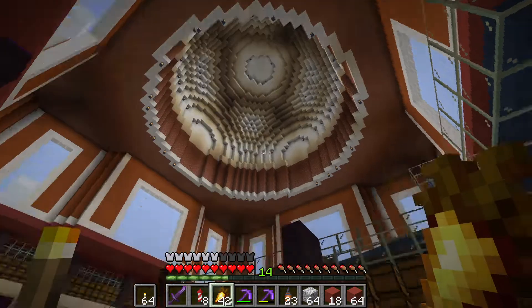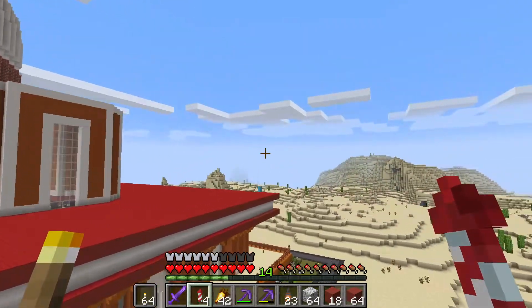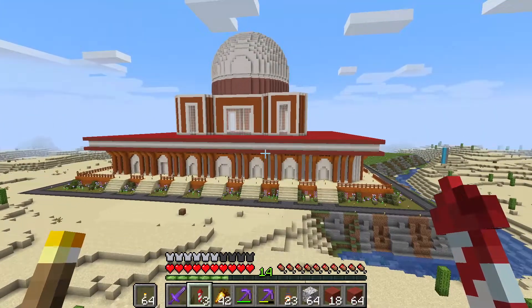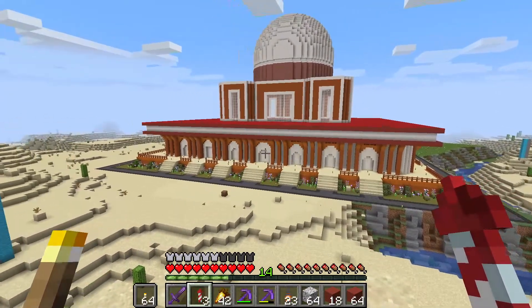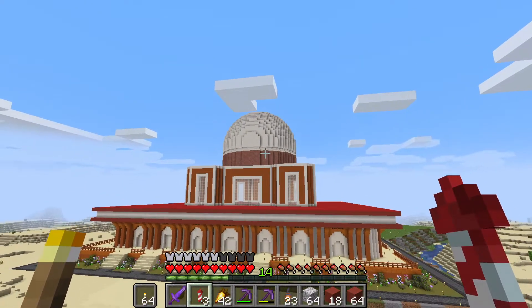I think that looks way better than it did before — it was way too dark before. And there's the second level. I put some glass in, put some terracotta in. It looks pretty good, I think. At least that's my opinion. I think this is one of the best angles. You can see the first level looks pretty good, the second level looks pretty good, and the dome looks pretty good.